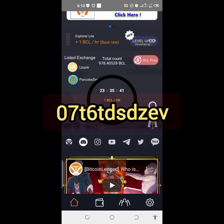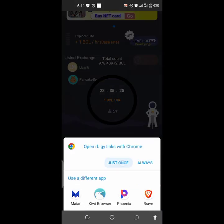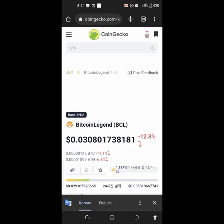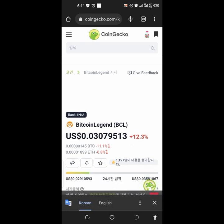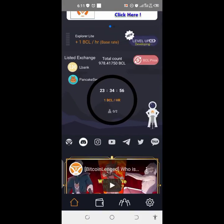For those of you that don't know about Bitcoin Legend, it is legit — as you can see it's already listed on PancakeSwap and L Bank. Let's go to CoinGecko exchange to check the price of Bitcoin Legend. As you can see, even while they are still doing their airdrop, Bitcoin Legend is already at $0.03 USD.